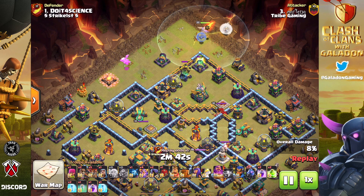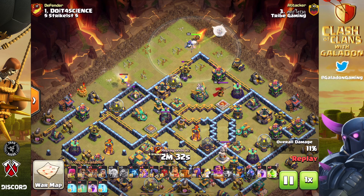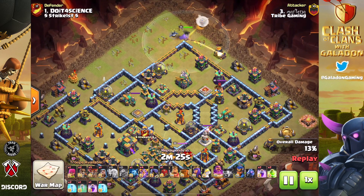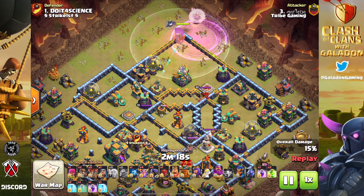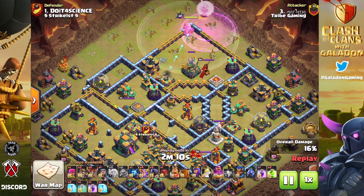Tribe Gaming has recently been pulling all sorts of three stars with this attack strategy against fully maxed out Town Hall 14s. So of course it was time for yours truly, the average semi-noob attacker, to attempt it. We have three attacks in today's episode that I'm going to watch carefully, copy the army, and more or less loosely copy the attack strategy — although that's going to be tough.